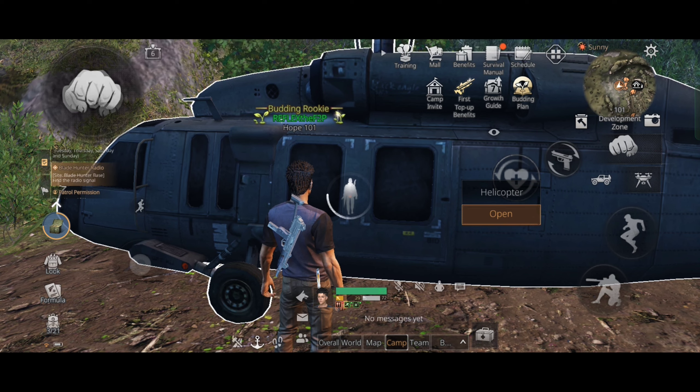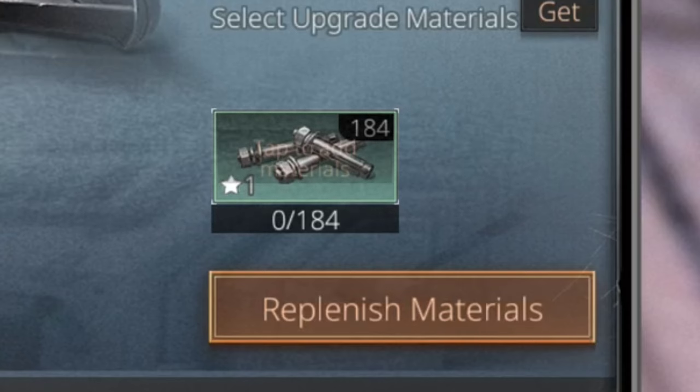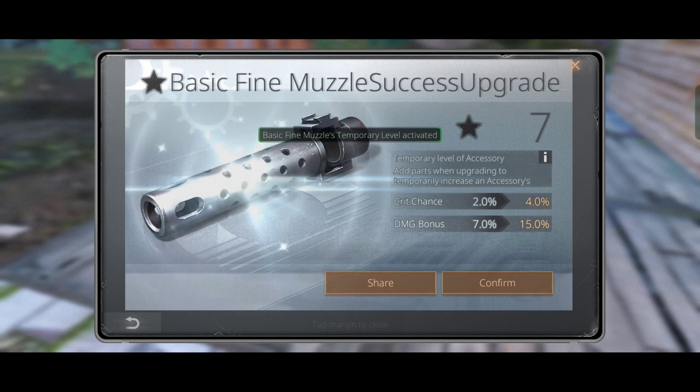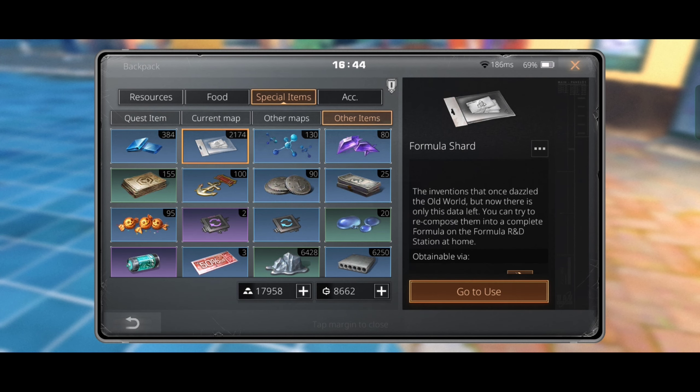I have explored and unlocked all the maps in the game just in a day, and we got 184 mechanical materials. Not gonna lie, this was the most boring thing I've done in this game. But we also got over 2000 formula shards, so it's worth the hard work.